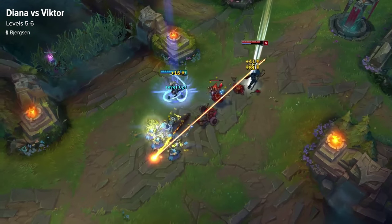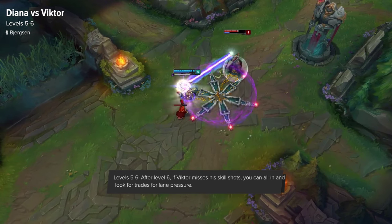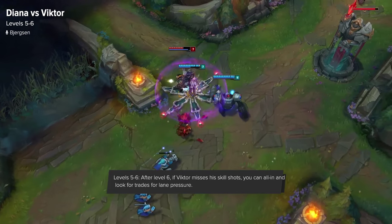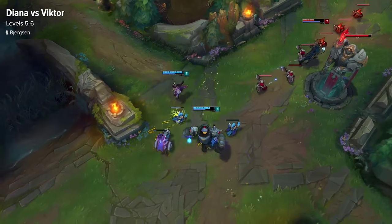Level 6 is really where Diana can start being aggressive on Victor, or at least start looking for trades. I still wouldn't recommend constantly going all in, because you're going to have TP and he's going to have a combat summoner, but if he misses some of his skills and you can go in for a free trade landing your Q, I definitely recommend doing it. You can look for lane control and look to pressure into other lanes as well.